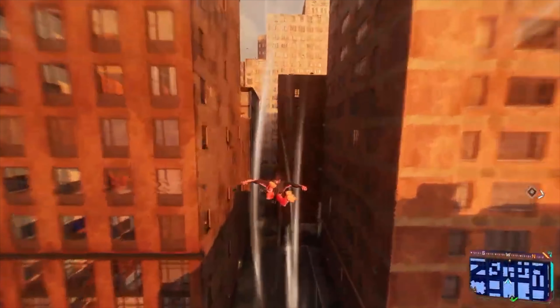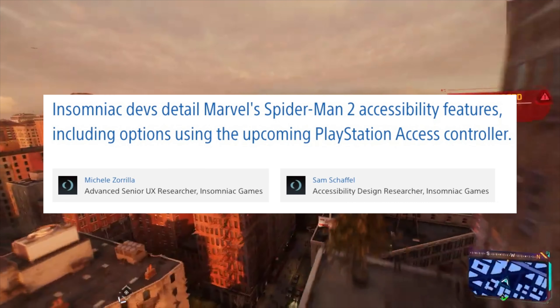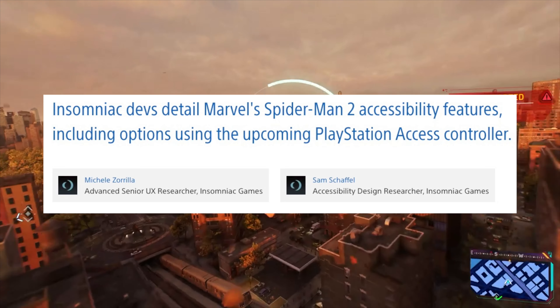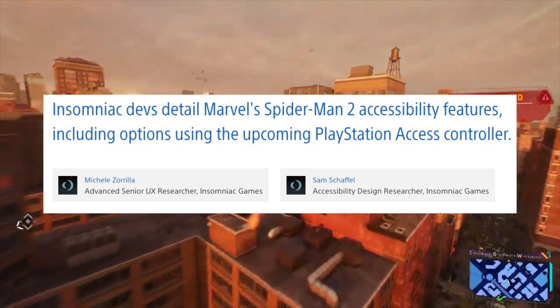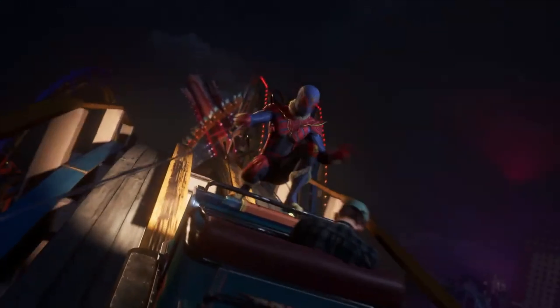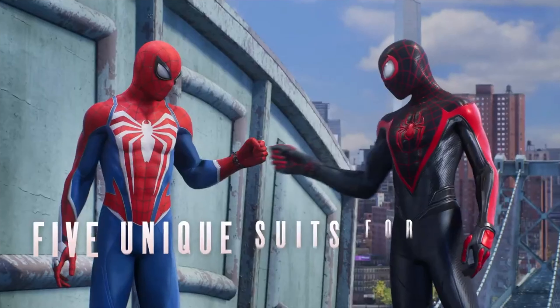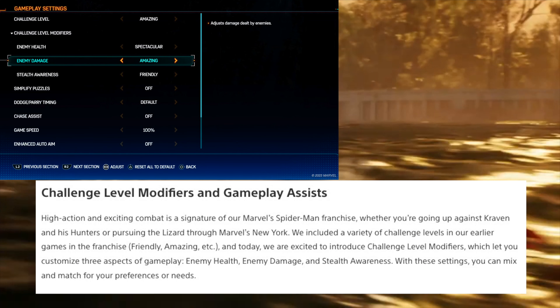A couple of developers over at Insomniac, Michelle Zarrilla and Sam Schaffel, shared on the PlayStation blog a bunch of these new accessibility features and how players are going to be able to fully customize their experience when they play the game. They start off by talking about one of the coolest new features that are going to be added that wasn't included in the first two games — challenge level modifiers and gameplay assists.